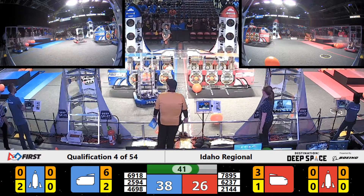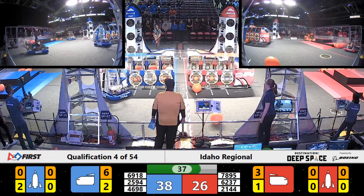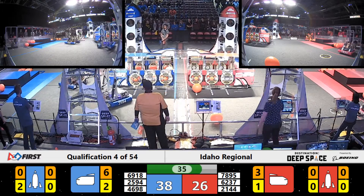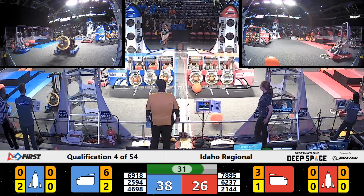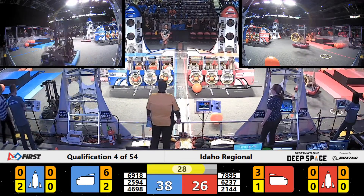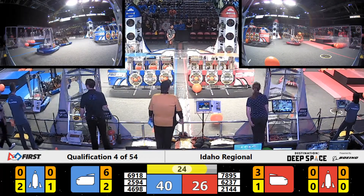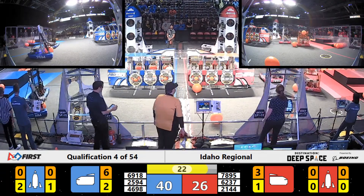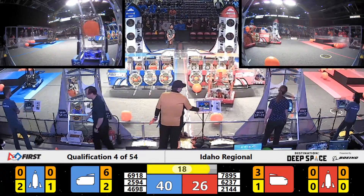2594 is running back and forth with cargo — that's a lot of cargo in that cargo ship. 4698 is working to cap off that final side; I believe there's only one hatch panel needed there, but they stray off to the rocket. That's 30 seconds left in the match — robots need to return to their sides and start climbing.